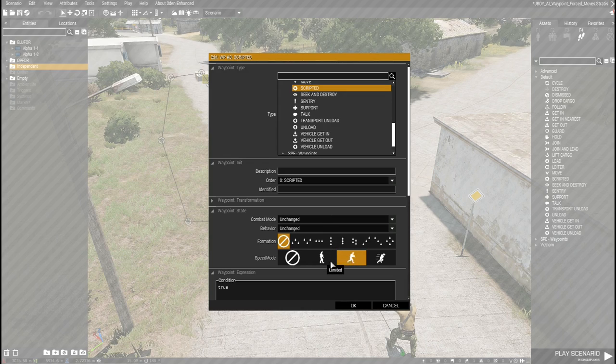The movement waypoints will respect the speed, so this is the normal walking or fast walking speed, and the behavior will be respected as well. So they should have their weapon lowered if they're not in combat, or raised if they're in combat.